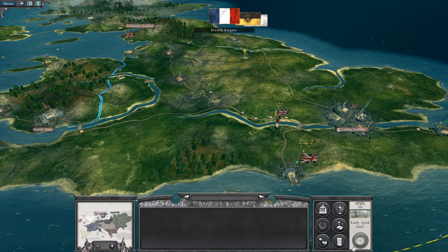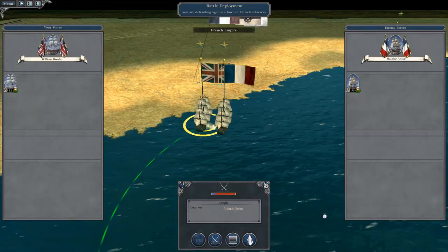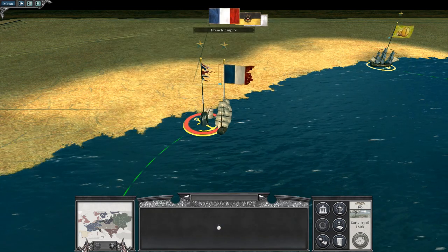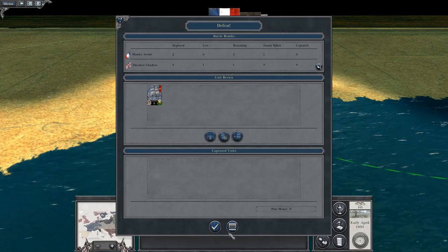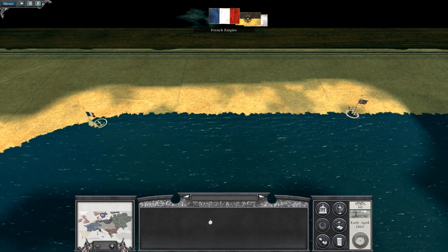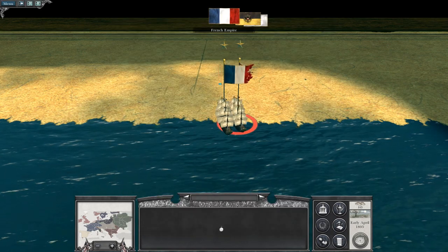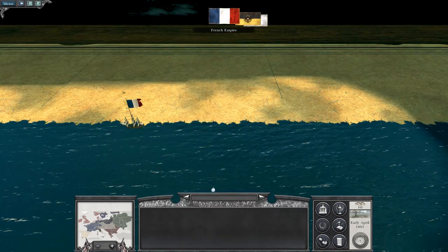One of those fleets will deploy. A frigate versus a merchantman - just auto resolve. This could be pretty frustrating. At least we forced them to move away from the rest of my trade ships. But this is why we have to have a navy in position to deal with these threats as they arise.